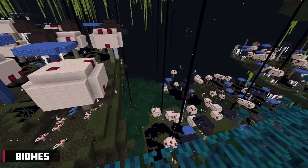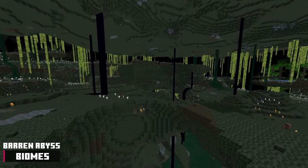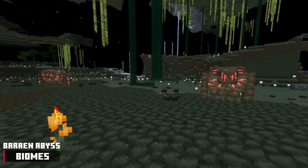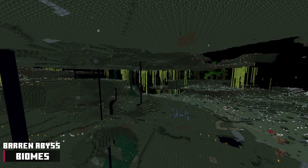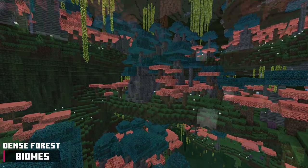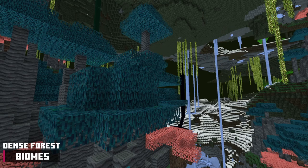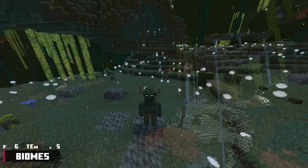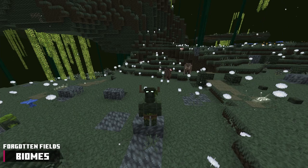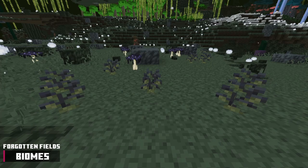I'll give you a few seconds to listen after I give a quick description of them. The barren abyss biome is a deserted and dangerous area. It's void of nature and there are enemies swarming here. The ambience reflects the abysmal visuals. The dense forest biome has vegetation and passive mobs. There are less hostile mobs here and plenty of wood to collect. The forgotten fields biome is your go-to biome for passive mobs and important vegetation. It is also one of the safest biomes in this mod.